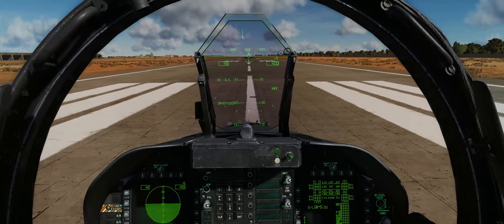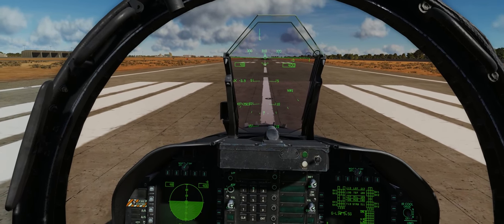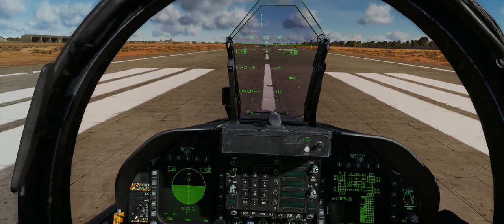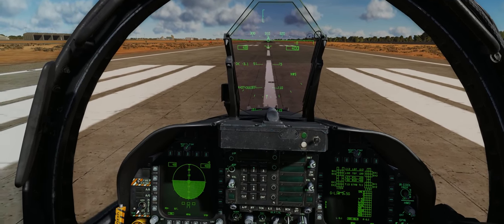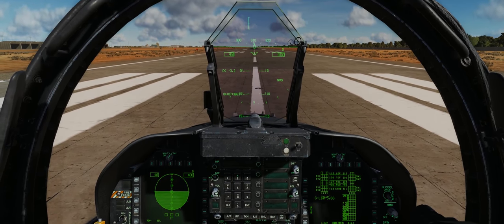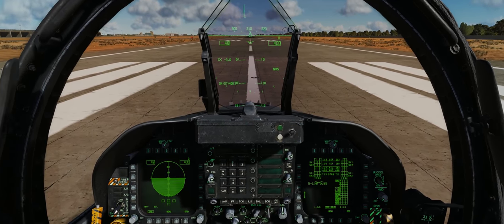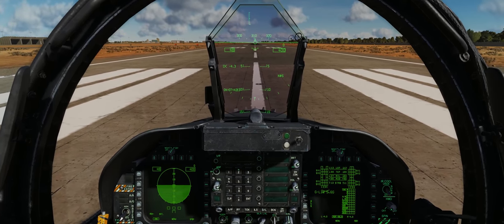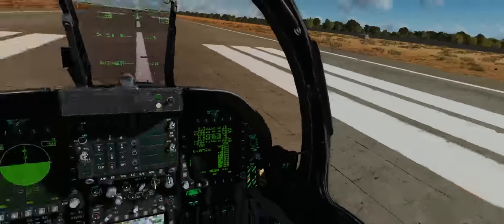Once we get off the ground and start heading into different angles of attack — the direction of airflow coming in towards the wing — as well as getting faster or slower as we fly through our flight, we'll have to re-trim it out. Once we get our gear up and clean the jet up, we'll have to re-trim. You're going to be trimming your aircraft constantly over the entire flight due to this strange loadout.